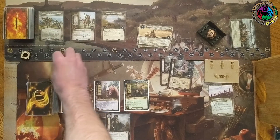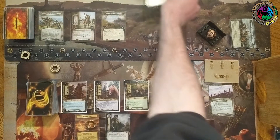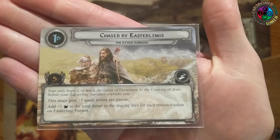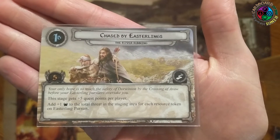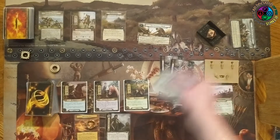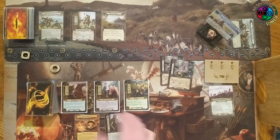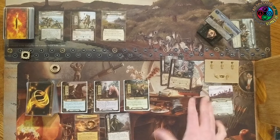Side 1b needs five quest points, plus five more per player. We also add plus one threat to the total threat in the staging area for each resource token on the Easterling Pursuit - that's easy to forget. So the Easterling Pursuit is both finding new enemies and adding threat.